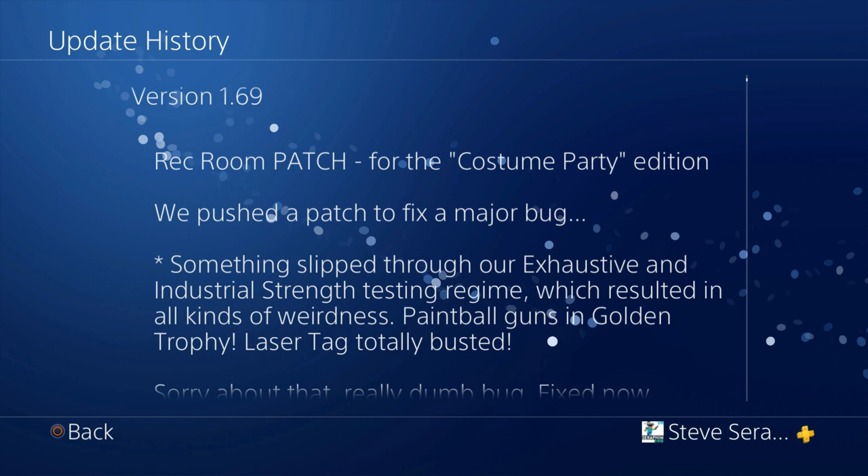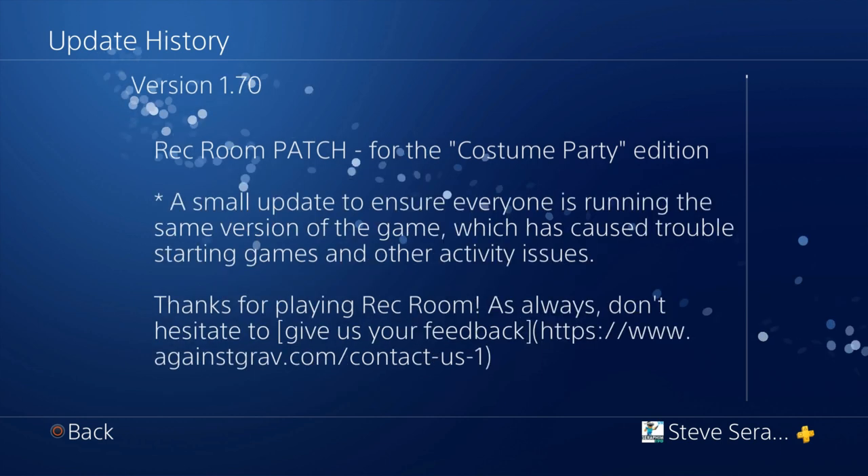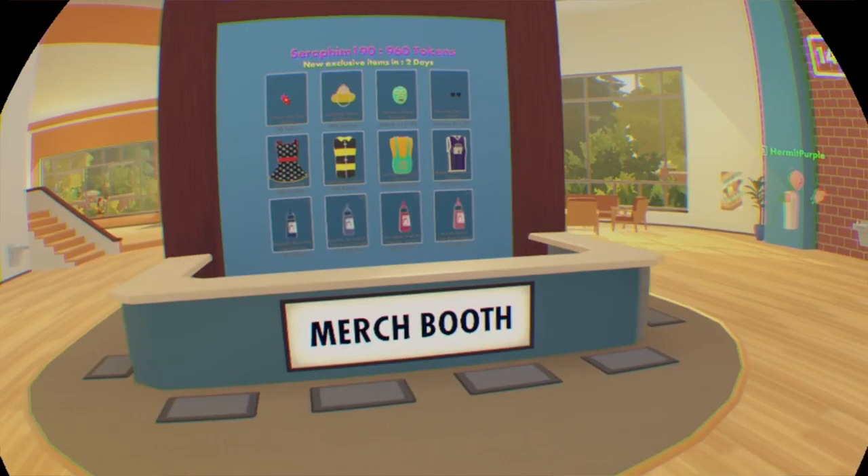Rec Room patch for the costume edition. They pushed a patch for major bug fixes — something slipped through the exhaustive industrial strength checks. They do checks, and they messed up. We got Rec Room to fix it though, and a small update to ensure everyone is running the same version. There was a bit of an issue with people running different versions, but there's more things.